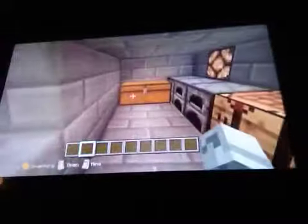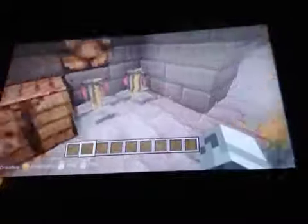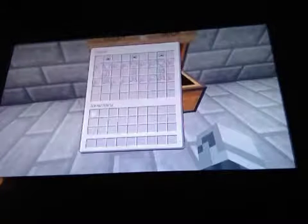This is the blacksmith area — he'll repair your armor and all that, but it won't be enchanted because you always start off with enchanted armor. You start off with knight armor, the enchanted armor right here, and if it gets broken then you've got to come use the blacksmith.